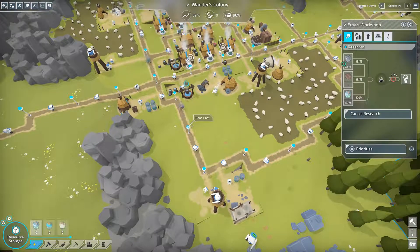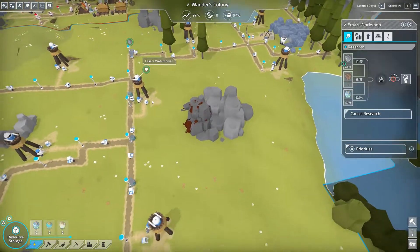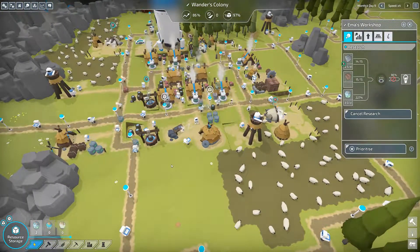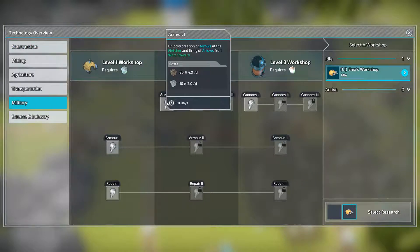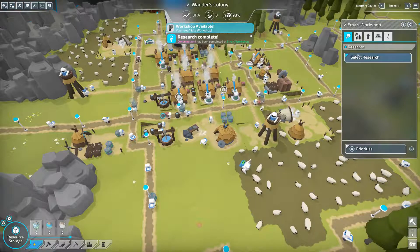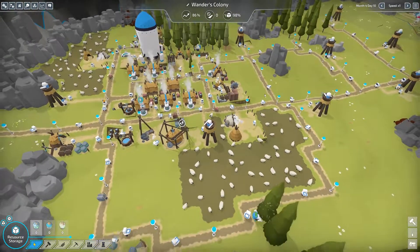Keep that stone coming! Our new surface mine is completed - there is the last stone we need making its way over. Construction one is done! Now we need arrows one and for that we need a workshop level two upgrade - and we have everything we need. Let's start that upgrade. I think that's the last thing we'll do this episode.